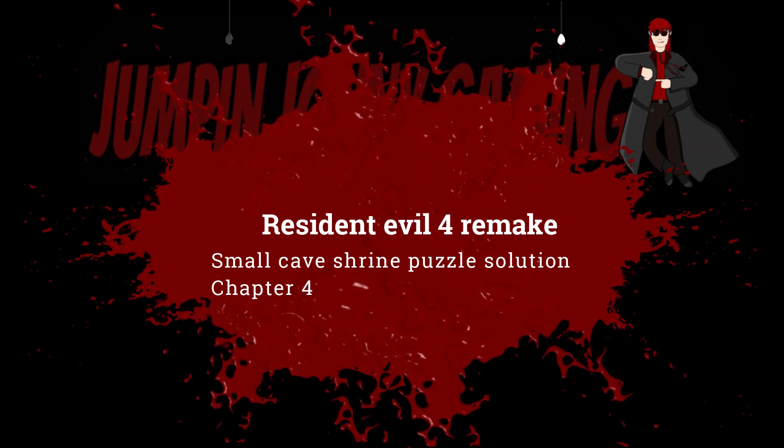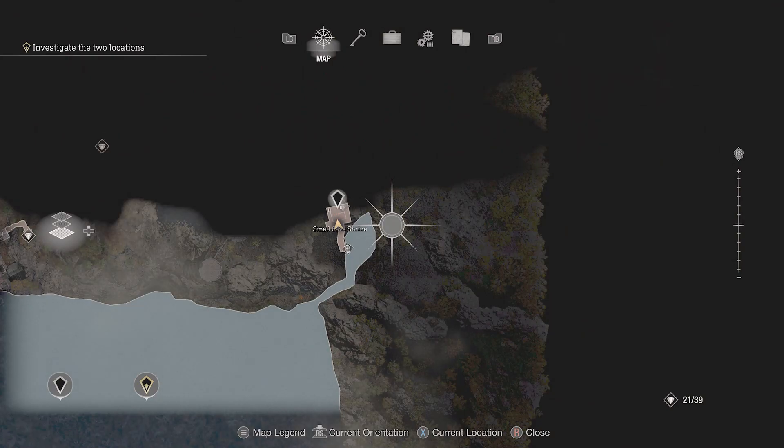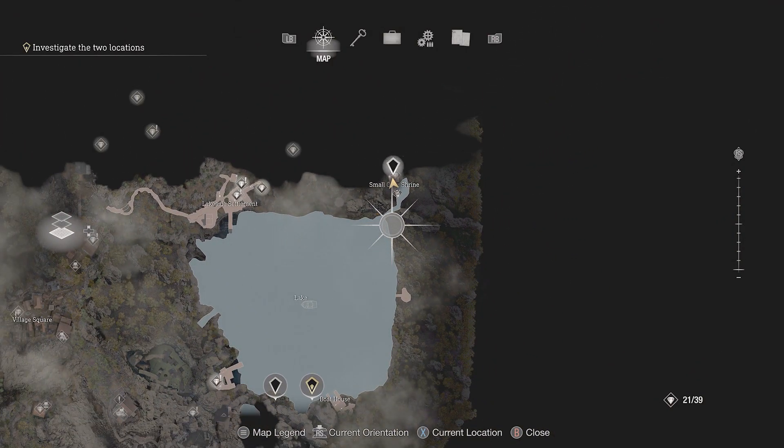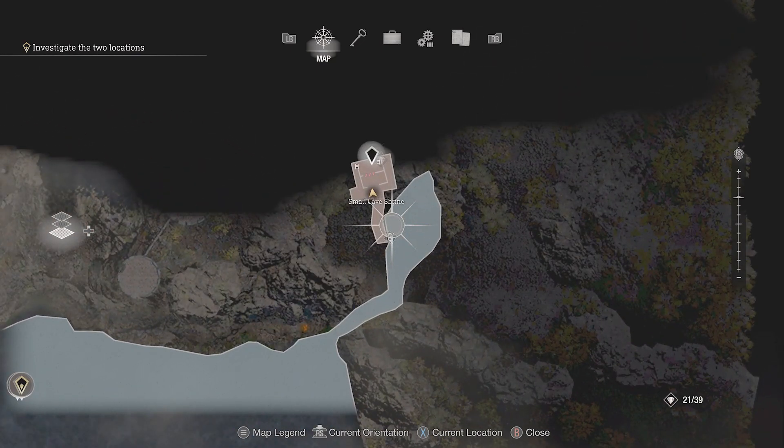Hello and welcome to Jumpin' Johnny Gaming. This Resident Evil 4 remake video shows you how to solve the small cave shrine puzzle in chapter 4 to get the Blasphemer's Head.